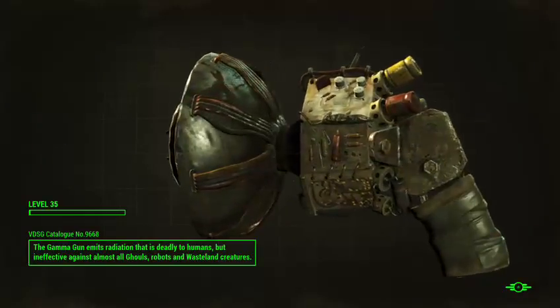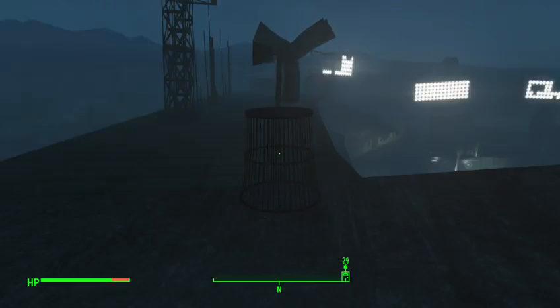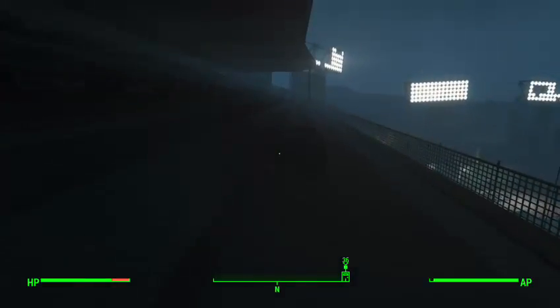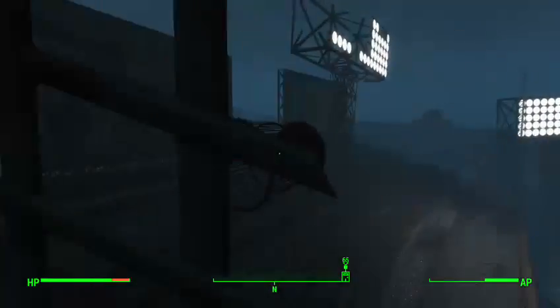Another thing you probably didn't know about Fallout 4 — you can zoom in on the picture in the loading screen with the right trigger and left trigger. This is on Xbox One; I don't know if it works on PC — probably does, probably doesn't.